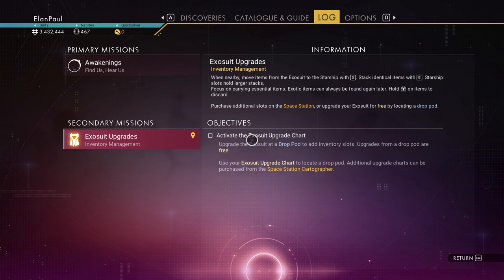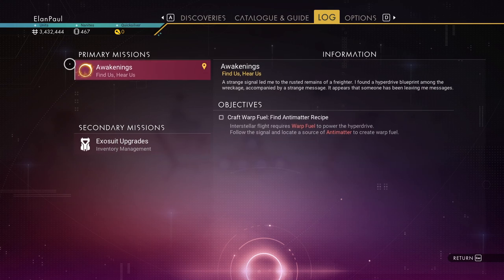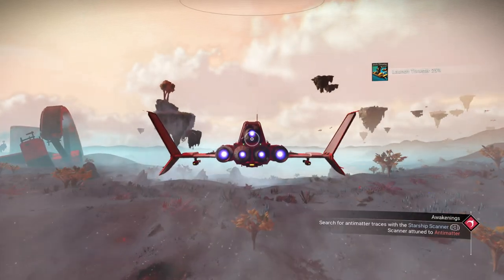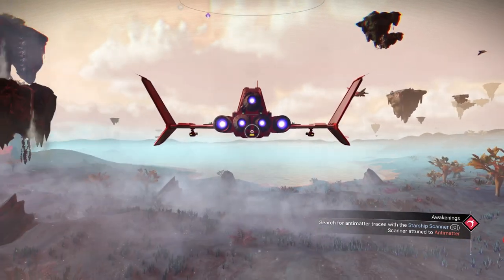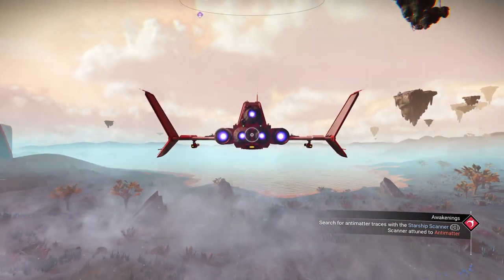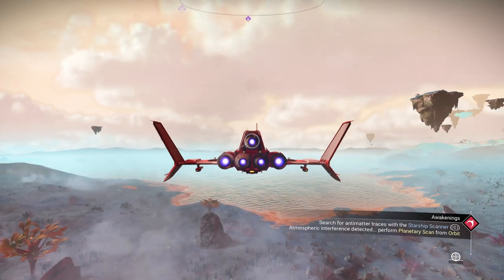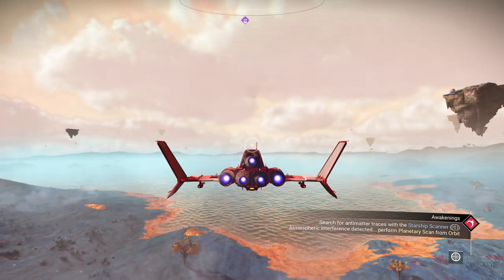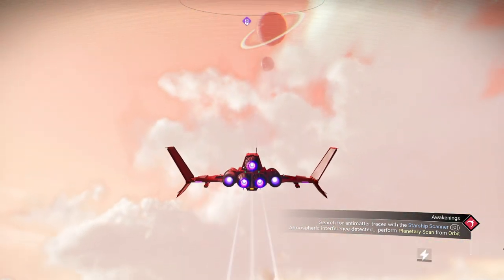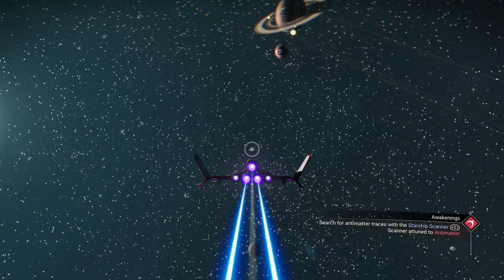It wants us to do the upgrades, but we're not worried about that right now — go back to your primary mission. We need to hit C. Search for anomaly traces with the starship scanner — tune to anomaly. Let's see where we go. From orbit, sorry, missed that part. Let's do it again. And there it is, on that planet — all the way over there.